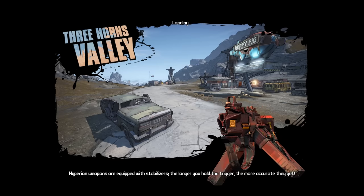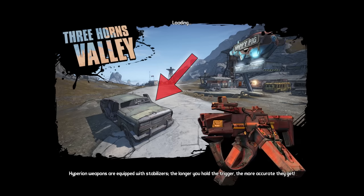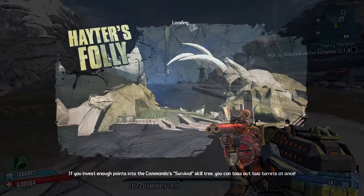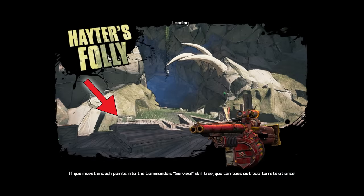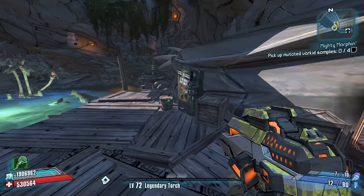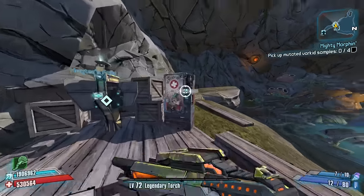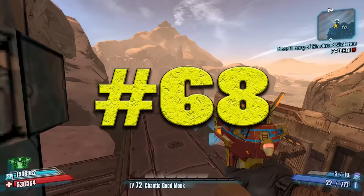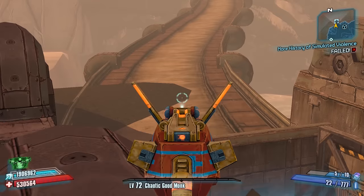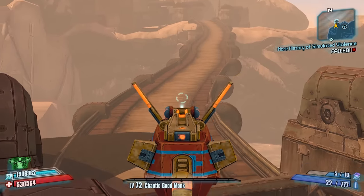Number 67: On the loading screen at Three Horns Valley, you can see a car on the main road. Upon spawning into the map, that car does not exist. This also goes for Hater's Folly - there's a normal ammo chest and no vendors on the loading screen, but upon loading in, the ammo chests are completely different and the vendors are there. Number 68: Even though the bridge to Sanctuary was destroyed during the main storyline, the bridge can still be viewed from Three Horns Divide.